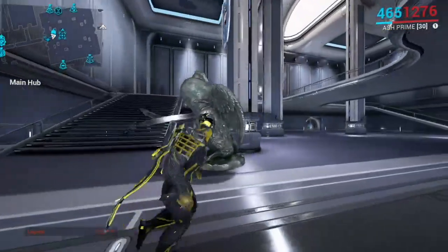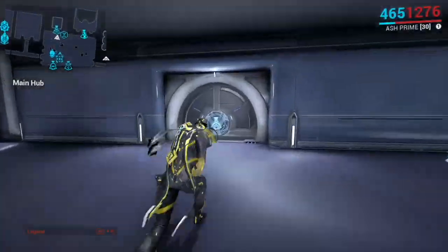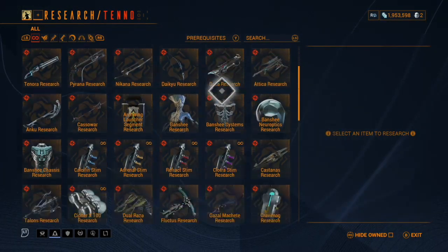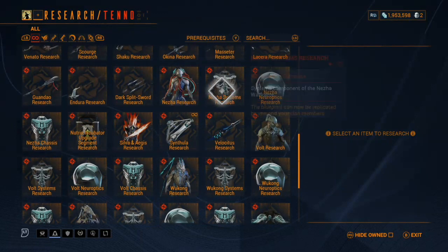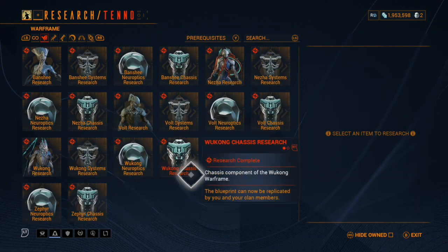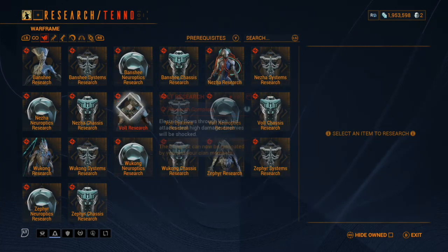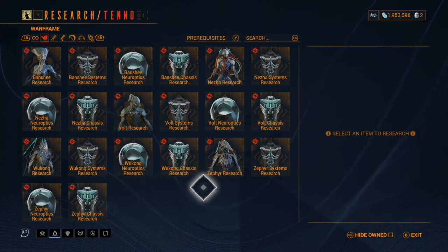In your clan dojo — mine's over here to the left — this is called the Tenno Lab, and this is where you can buy a couple of Warframes and a bunch of weapons. In the Warframe section of the Tenno Lab you can get parts for: Banshee, Nezha, Volt, Zephyr, and Wukong.